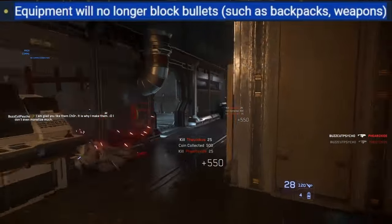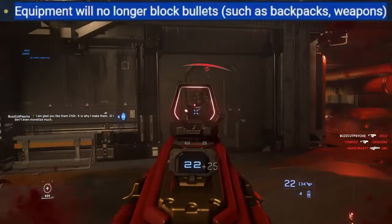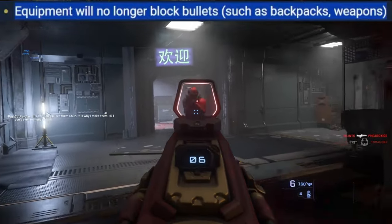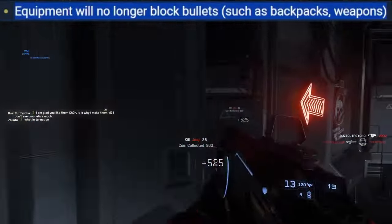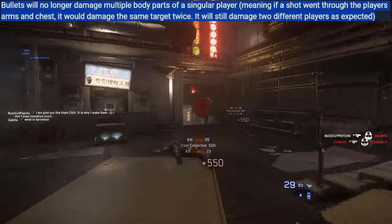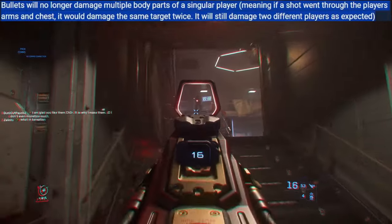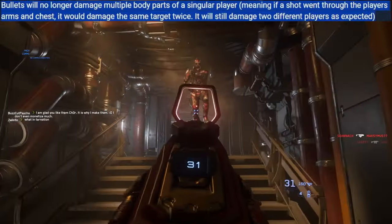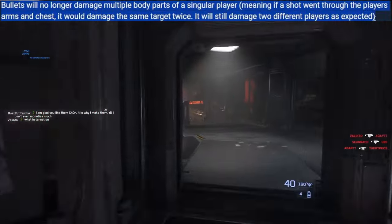Equipment no longer blocks bullets — things like backpacks, magazines, frag grenades on your character used to be invulnerable and blocked bullets. That's probably what caused the TTK to feel really bad. Also, bullets will no longer damage multiple body parts of a single player — before, if you shot someone in the arm and it went through into the chest you did double damage. These two fixes together are going to make combat feel so much better.